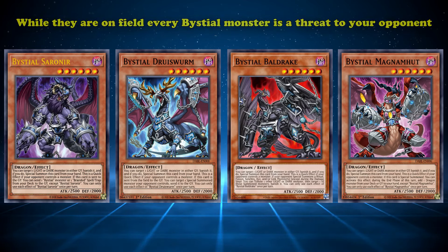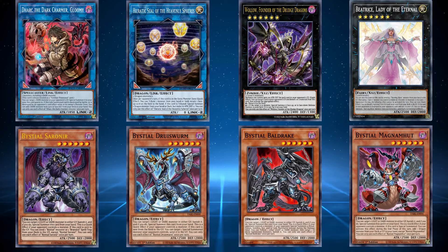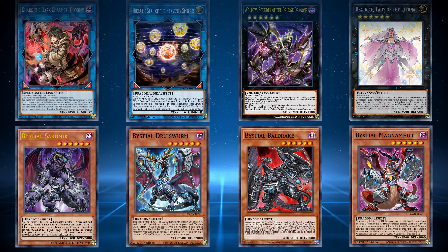Their stats mean that while they're on the field, every Bystial monster is a threat to your opponent. Because you can either use the Bystial monsters to threaten your opponent's boss monsters in battle to remove them from the field, or you can take advantage of the Bystial typing, attribute, and level to access a ton of powerful extra deck pieces — from Dark Charmer or Hieratic Seals to Wallow and Beatrice. But despite all the common traits shared by the Bystials, they aren't all created equal.